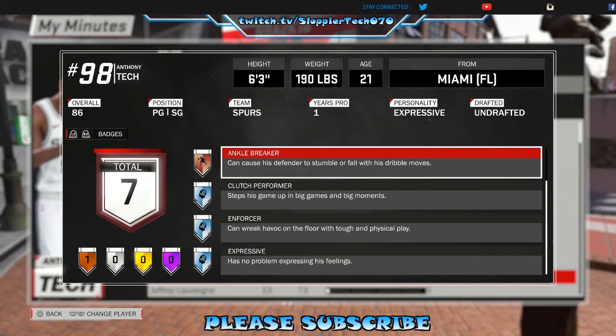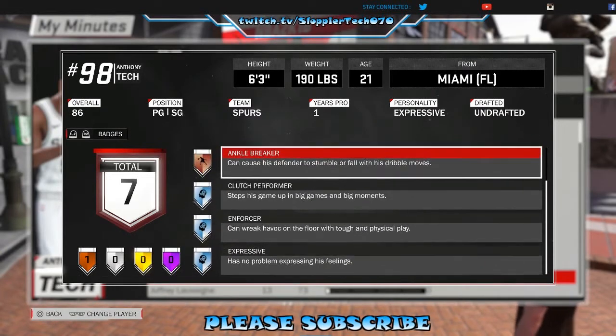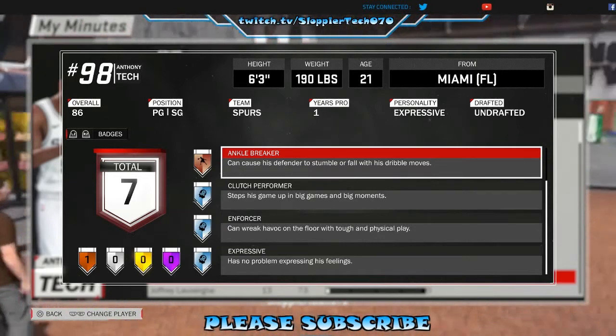Ankle Breakers is currently the only badge I actually earned; the rest I had to spend VC to upgrade and get. This also works if you're playing in a game — just go to My Minutes when you hit the Start button, and that's where you'll be able to view your badges.